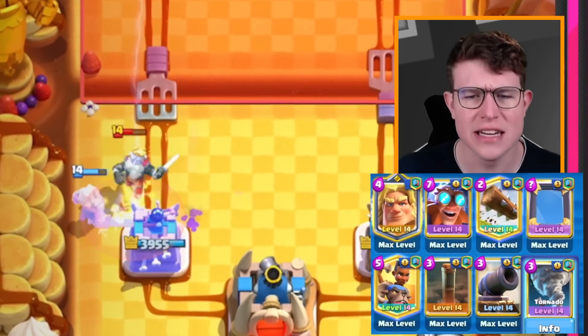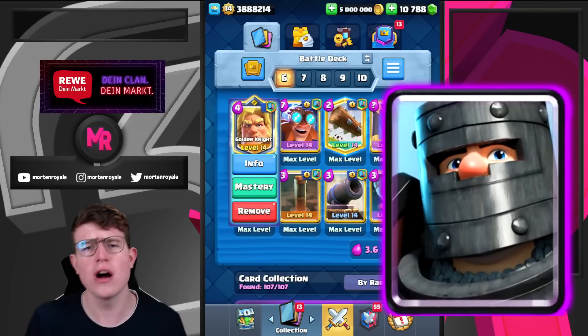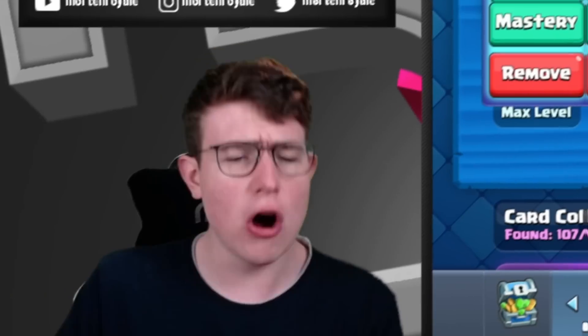It's absolutely insane with the tornado in the deck. If you guys don't have the Golden Knight unlocked yet, make sure to sub in the Valkyrie or Dark Prince for more pressure on defense or offense.